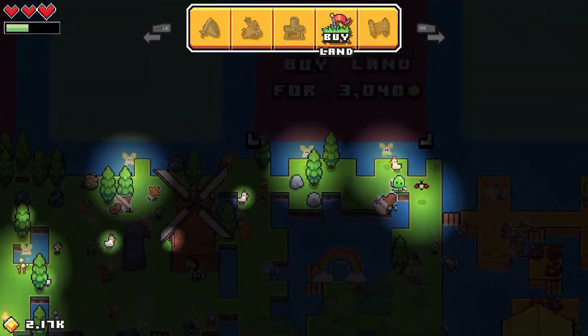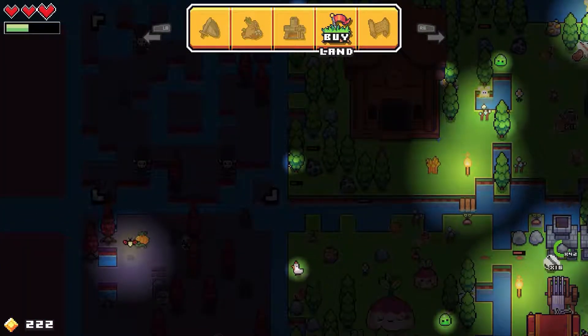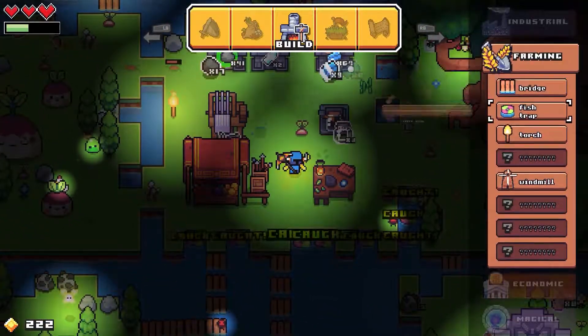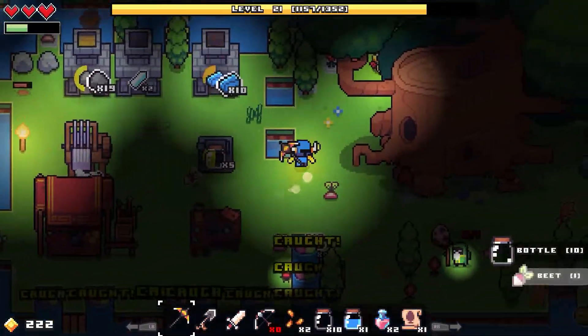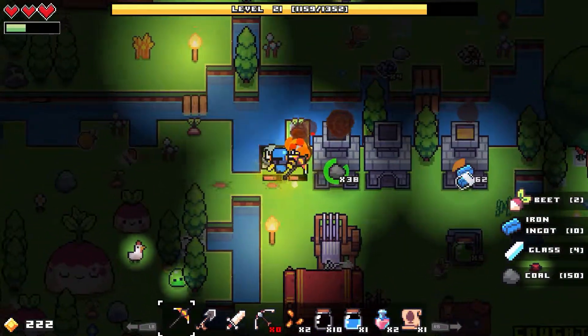Ooh, buy land up there — yeah, that looks good to me. I think we want that one. It's above the death lands. So we're gonna need to build some bridges. I don't have any wood — I've destroyed all the wood. Okay, we're gonna go get wood. But you know what we're gonna do? We're gonna take a break and we'll come back next time and continue on here.